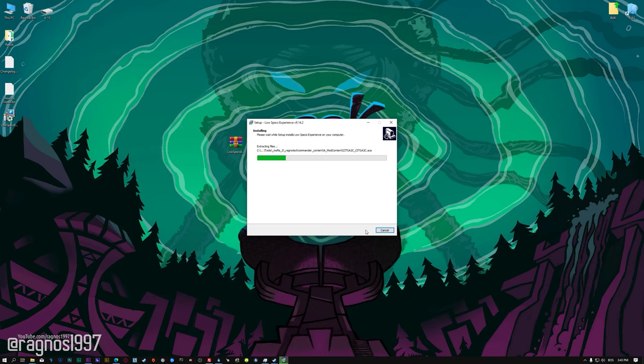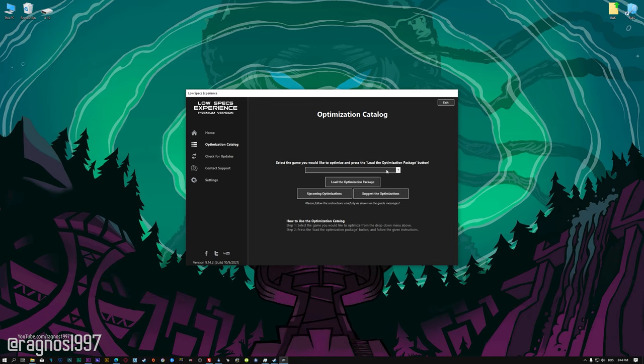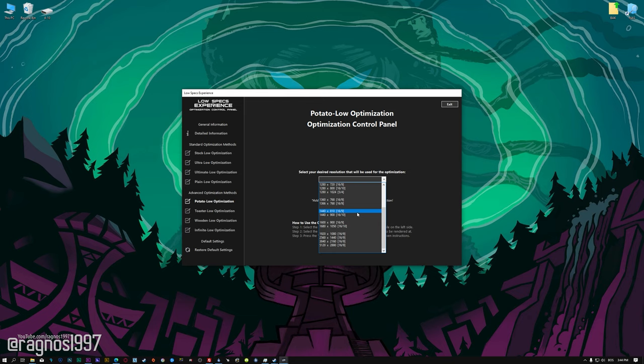First of all, start the installation process for the Low Specs Experience. Once it's done, start it from the newly created Desktop shortcut and select the optimization catalog. From this drop-down menu select Psychonauts 2 and then press load the optimization package. Low Specs Experience will now automatically check if the game version currently installed is supported by this optimization. If it is, press OK and the optimization control panel will load. When the optimization control panel loads, simply select the method of optimization and the resolution you would like to render your game at. This is something you will need to experiment on your own in order to see what works for your system the best.